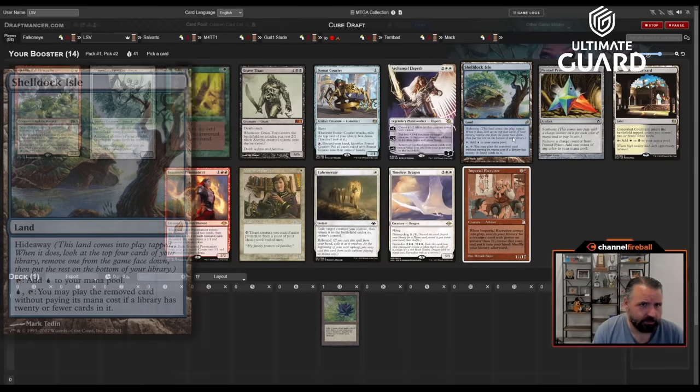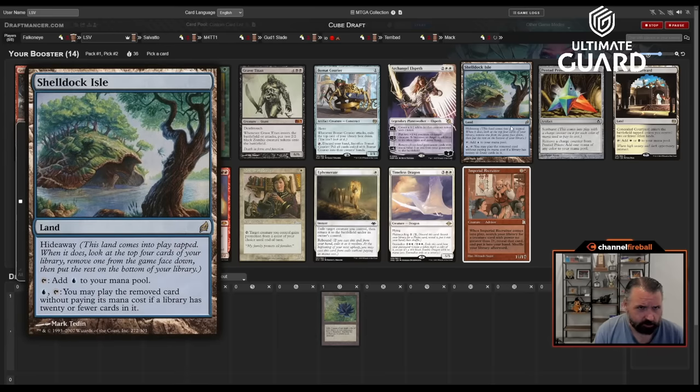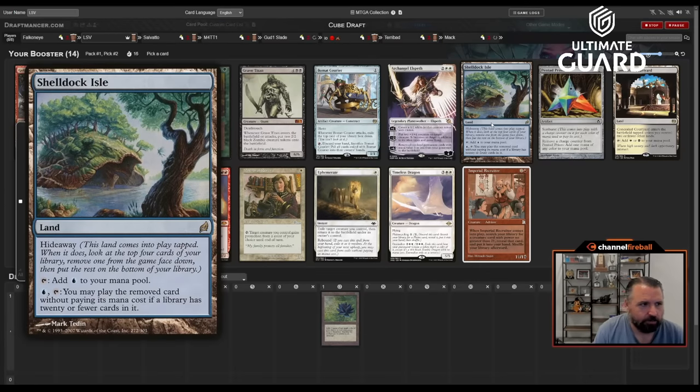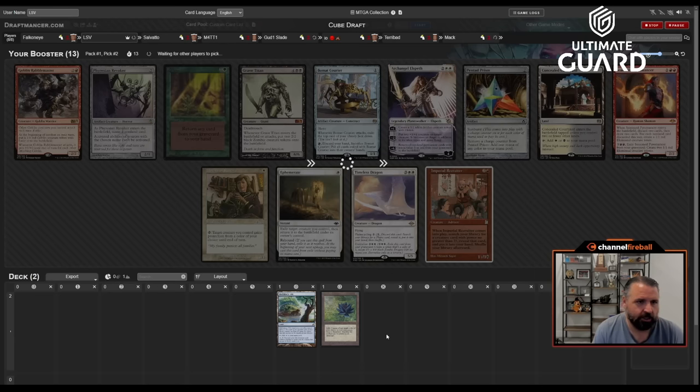There's a Pentad Prism, a Shelldock Isle, Mother Rune, and Seasoned Pyromancer. I'm leaning towards taking Shelldock Isle — I've been pretty impressed with this card in general. Such a low opportunity cost, such a high upside. Sometimes this casts like a six-mana card for effectively two mana and the card itself is free, plus you got card selection when you played it. Going to take Shelldock over Pyro — this is less committal and I think just better. Pentad Prism is also pretty good but happy enough with Shelldock here.